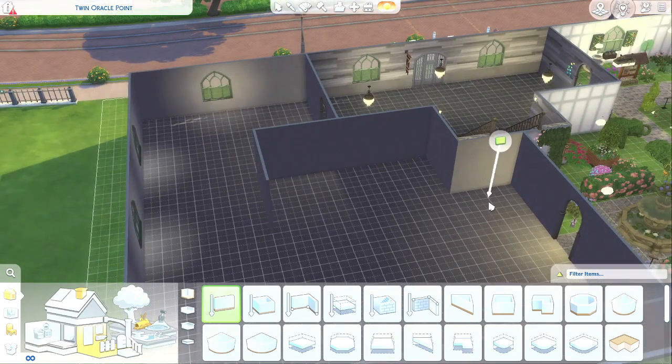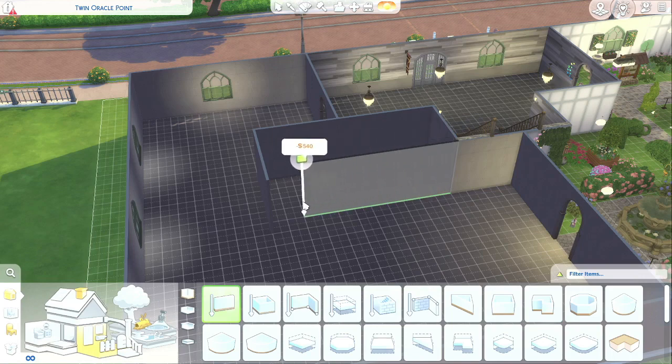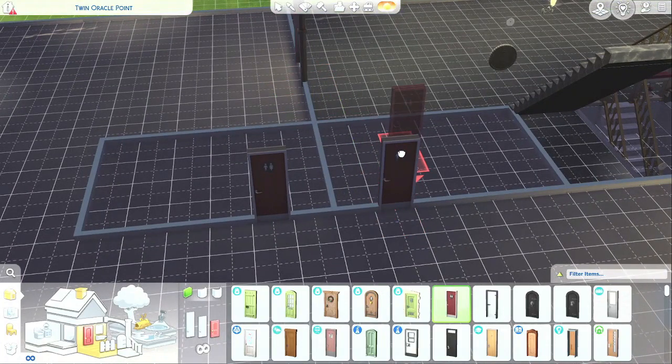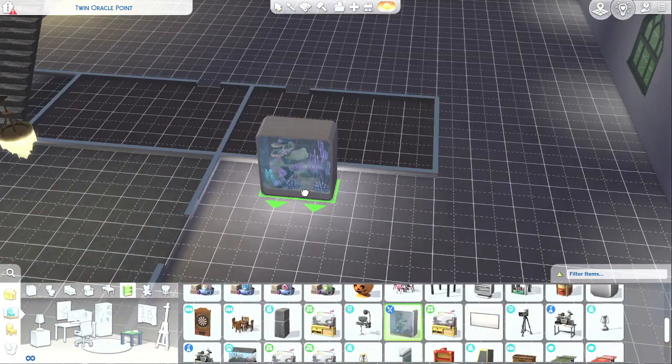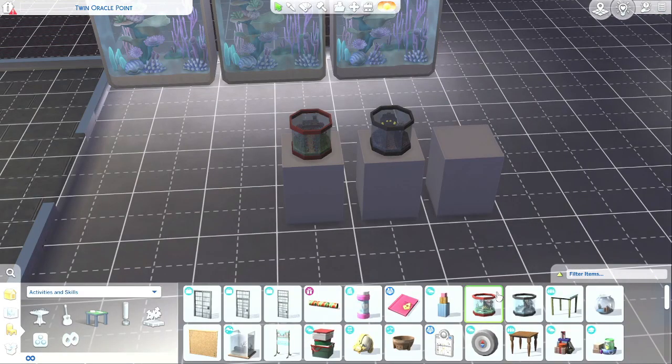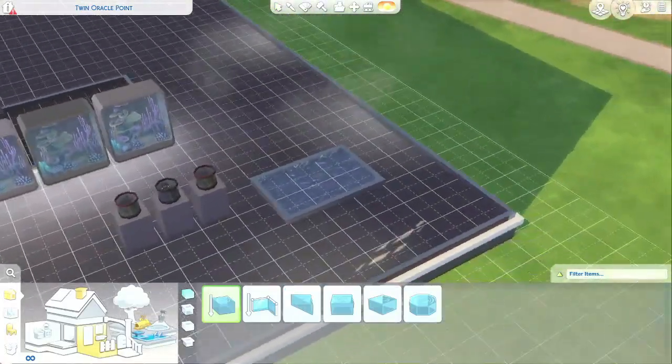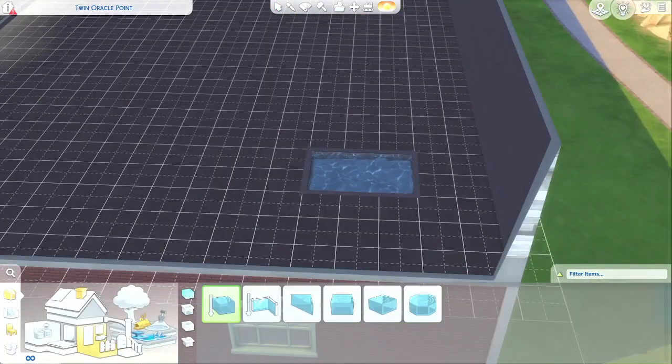Before tackling the aquarium side, I decided to add the bathrooms because it's part of the qualifying features to be a museum lot in Sims 4. I lied — I only put the walls up and my ADHD kicked in and I started working on the aquarium part. This side changed a lot throughout the video, so this isn't really a full solid section. I hate it — no matter what I did, it looks like garbage.